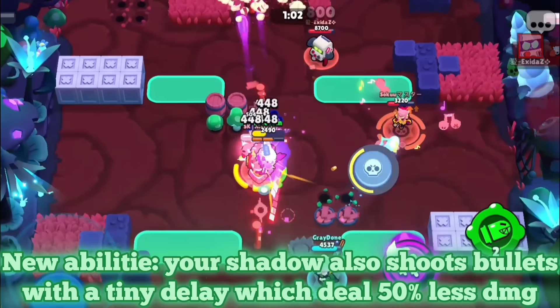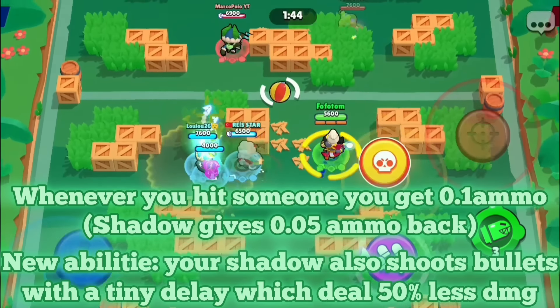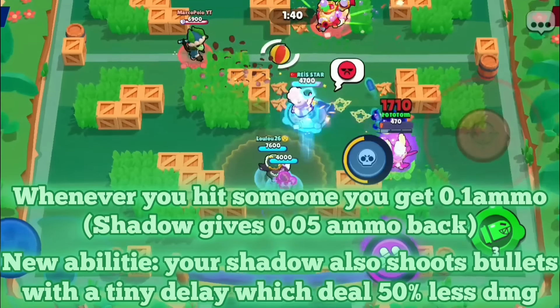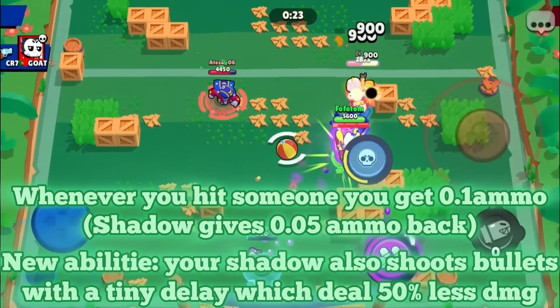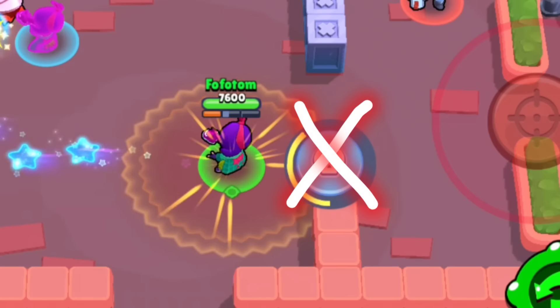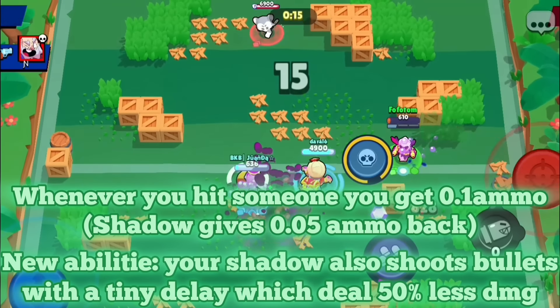Besides that, whenever you hit someone — either with your super or your basic attack — you would get back 0.1 ammo. If your ego hit someone, you would get 0.05 ammo back, half the amount. The ego would not charge up your super, just to be clear, so you would not be able to extremely easily cycle your supers.